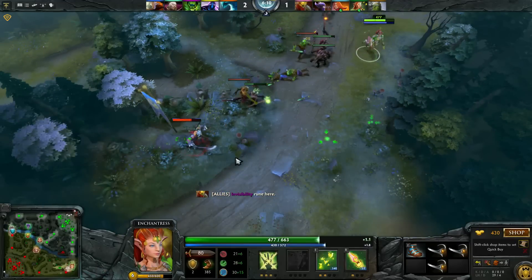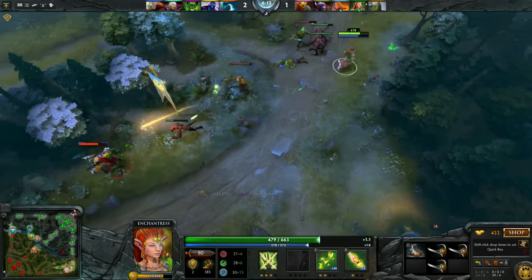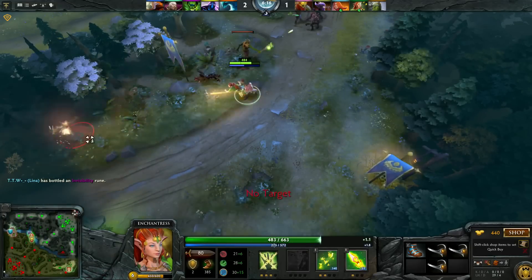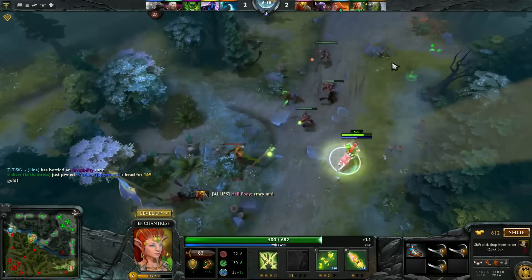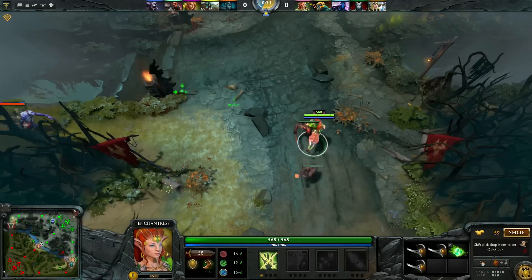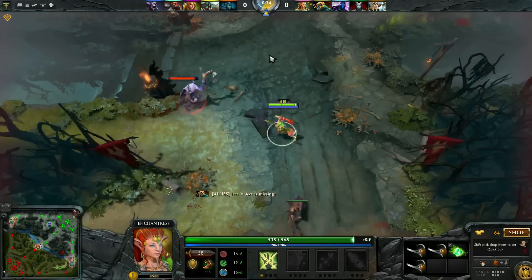The most important thing an offlaner needs is a way to prevent being harassed and zoned out of lane. Clockwork has battery assault, Leshrac has diabolic edict, and so on. With Enchantress's passive giving a 40 attack speed reduction at level 1, you can easily trade hits with the enemy supports.